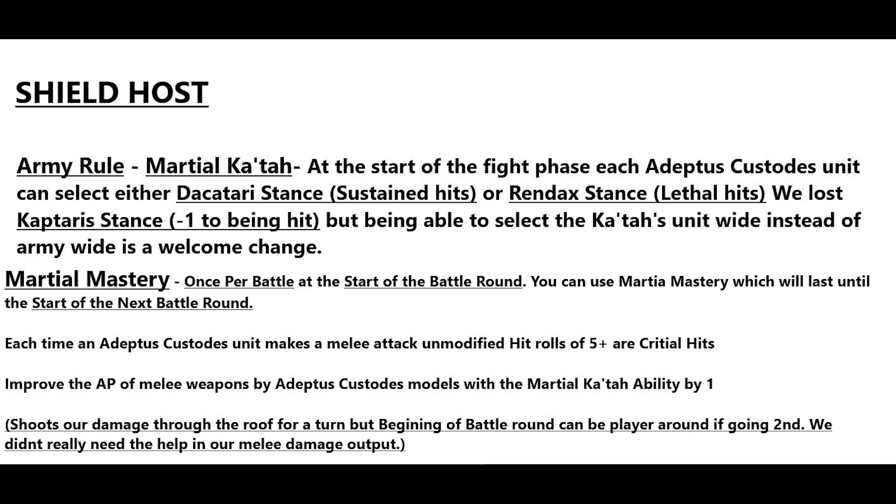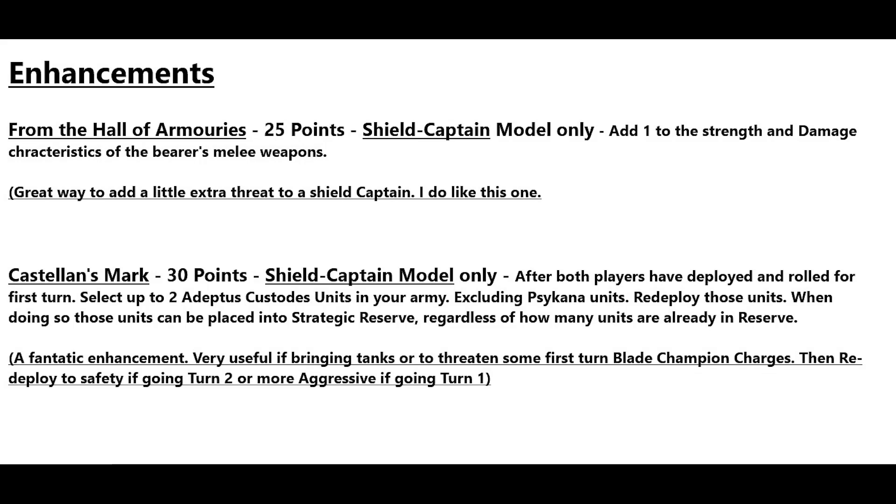Now we'll go over the enhancements. The first one is From the Hall of Armories at 25 points — Shield Captain model only. Add one to the strength and damage characteristics of the bearer's melee weapons. This is a great way to add a little extra threat to your Shield Captain and I do like this one.